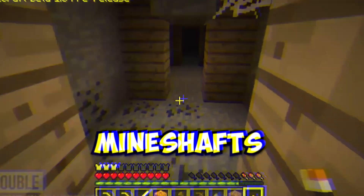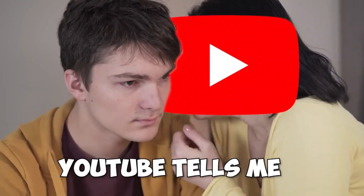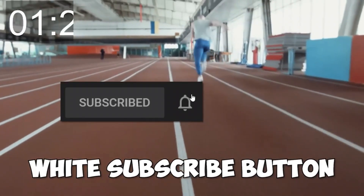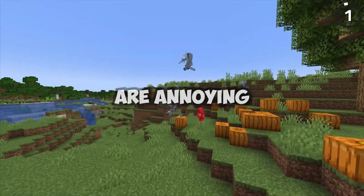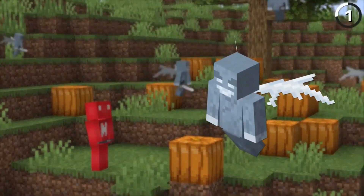Our journey begins with one of the most mystical items in Minecraft — the enchantment table. Remember when it was crafted from cobblestone, lacking that magical allure? Well, Mojang had other plans. They completely redesigned the enchantment table, replacing the mundane cobblestone with shimmering obsidian, transforming it into a true symbol of enchantment and wonder.